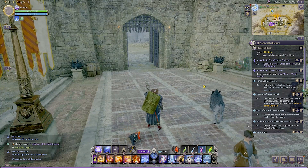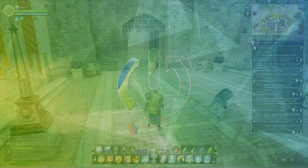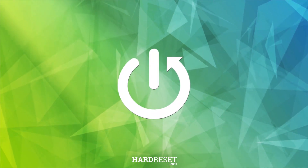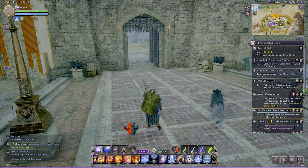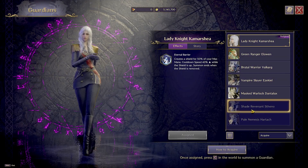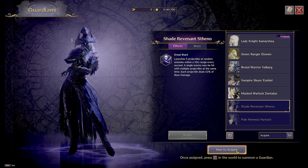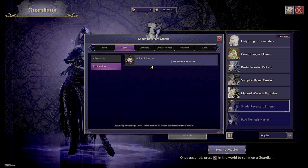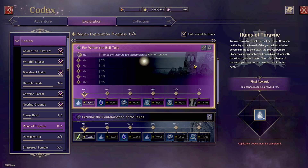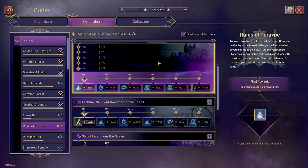Hello, in front of me I've got Throne and Liberty. In this video I'll show you how to acquire guardians. Let's go to the menu and enter guardians, select a guardian you haven't unlocked yet, and go to 'how to acquire'. Here is the quest you have to do to acquire the guardian.